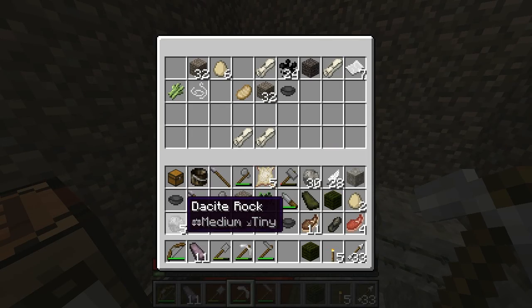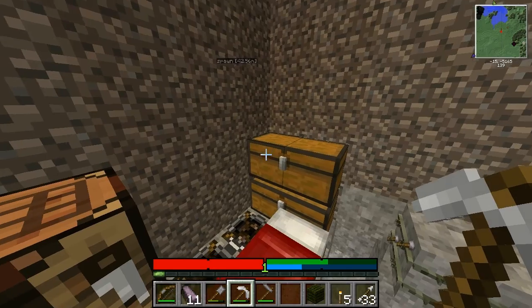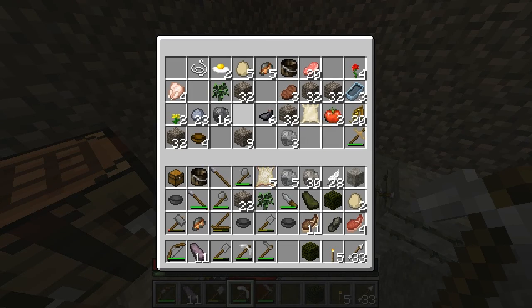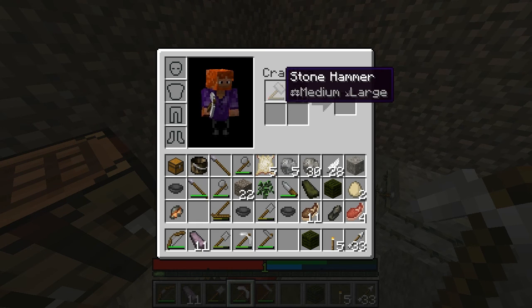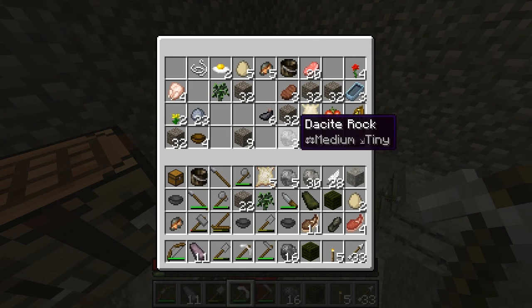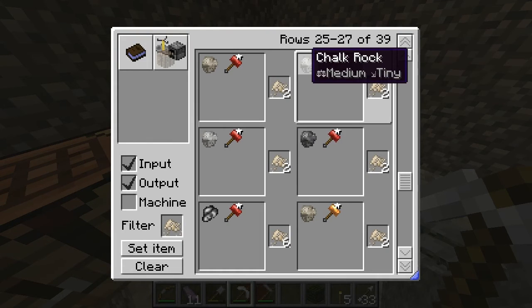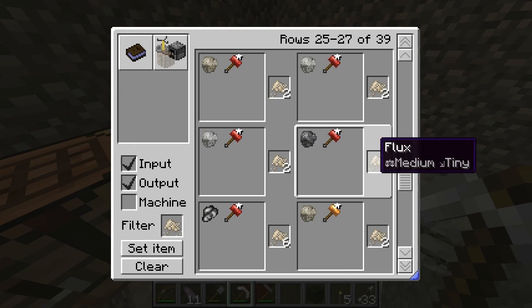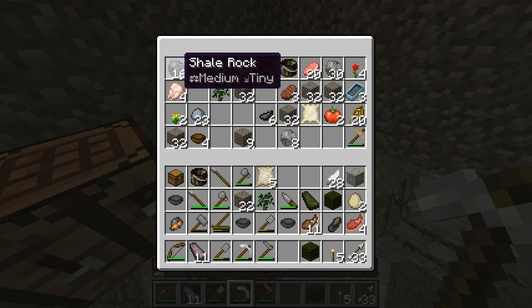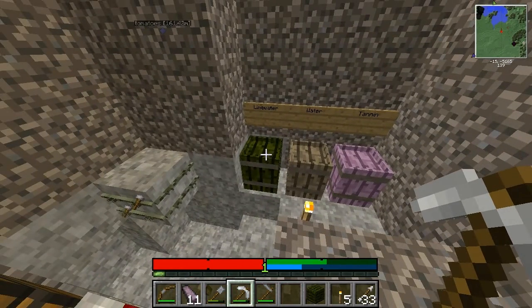So rhyolite doesn't work. Is dacite going to go? I might have to explore into another biome to get the right kind. Will shale work? Maybe not. This is where if you know about geology, you'd be like, hey, that makes sense. Shale won't work, and that's what I only really have — shale, dacite, and rhyolite. What we need is these softer ones: chalk, limestone, marble, dolomite. So we might need to explore for a different kind of rock before we can do this.